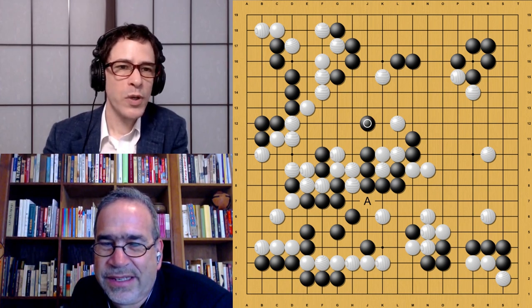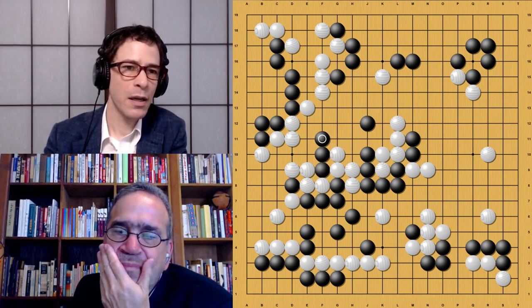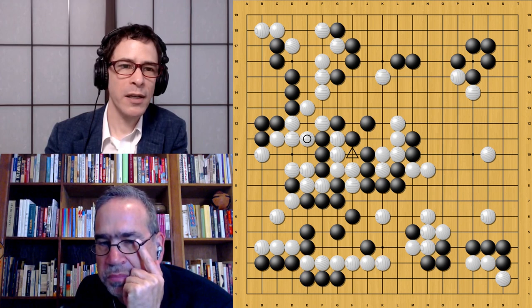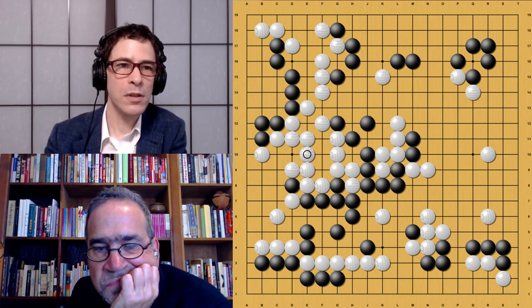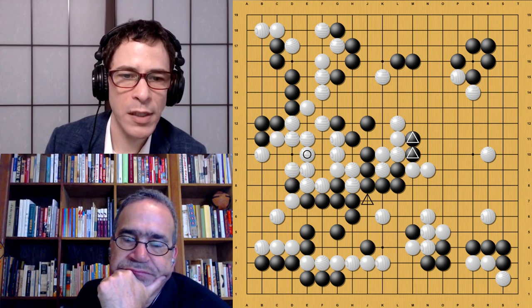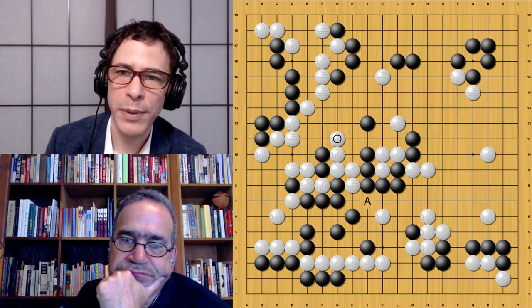That's why black doesn't go through with the capture here, but instead plays this move, which is threatening a slightly different squeeze. If white plays here, black can get this kind of squeeze, which is slightly better for black. In this case, black would be connected up with no cutting point here anymore. Black is connecting up to the upper side with some potential for these two stones. This would probably be a winning variation for black. White extends here, saying 'just go ahead and take those stones in the center, because white can cut at A and kill black in the lower left.' So black's not going to let that happen.